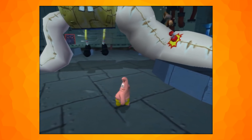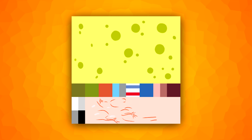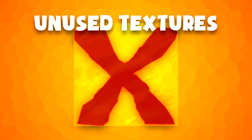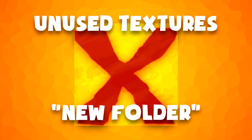SpongeBob himself may have been intended to use the anchor arms, as he has an unused texture with the name Muscle Arms. Speaking of unused textures, this game has loads. Here are some of the most interesting ones. An early version of the icon for the things you can bubble bash exists, called 'target', and can be found in a folder called 'new folder'.